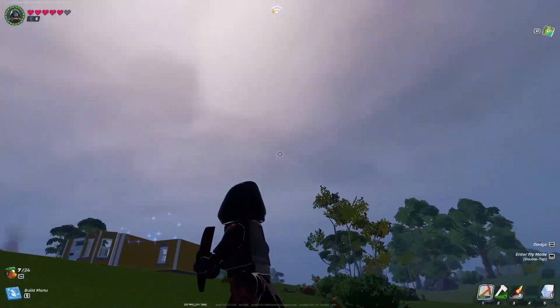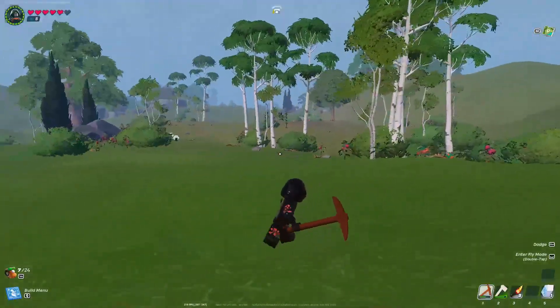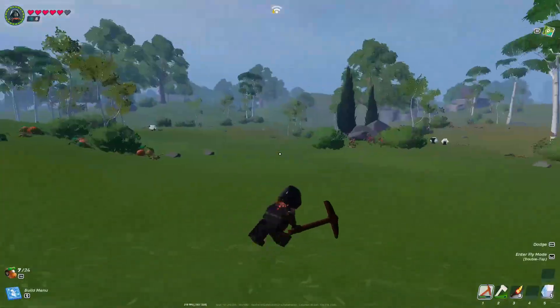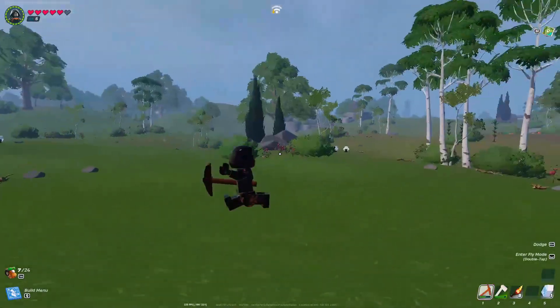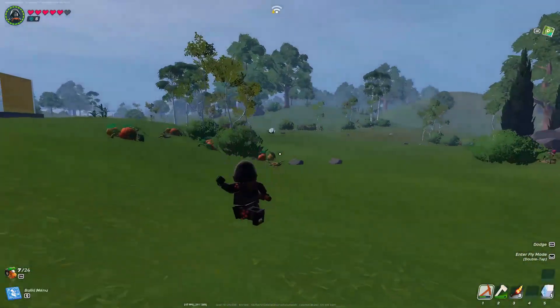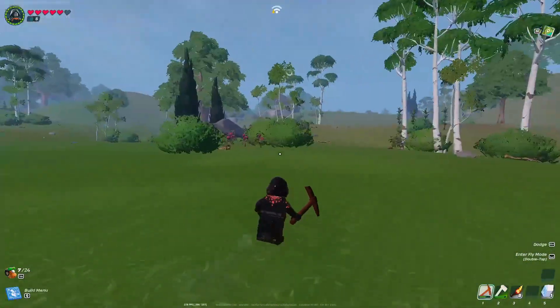To get wool, it needs to be daytime mode in your Lego Fortnite, because only in the daytime mode can you find sheep, cows, and animals like these. So firstly you need to load up in a game where it's daytime, or if it's not, you just need to sleep and make it daytime.